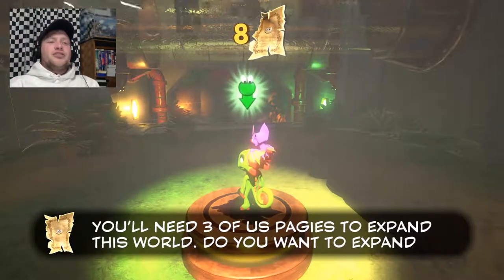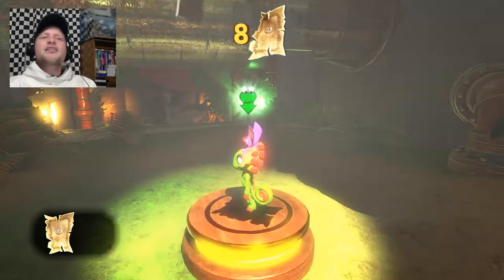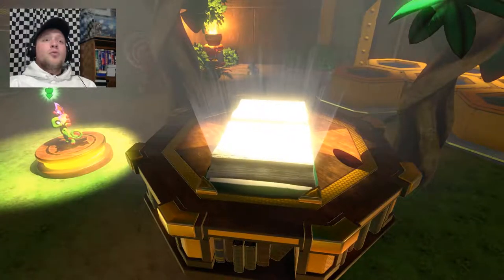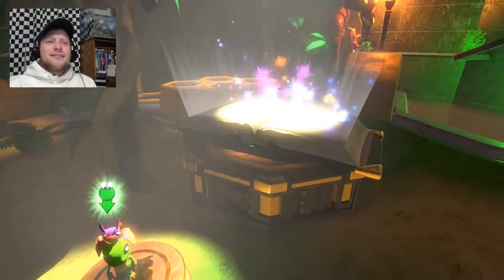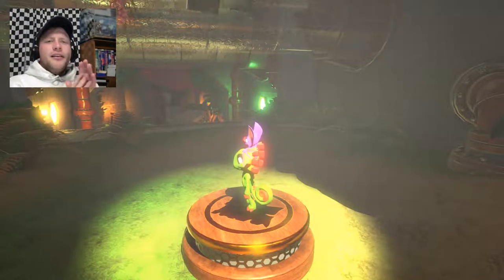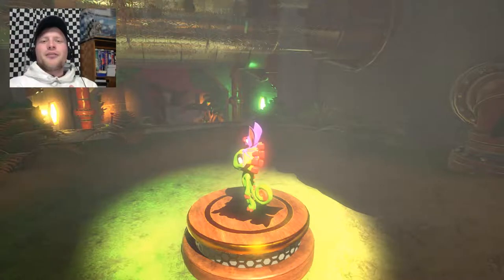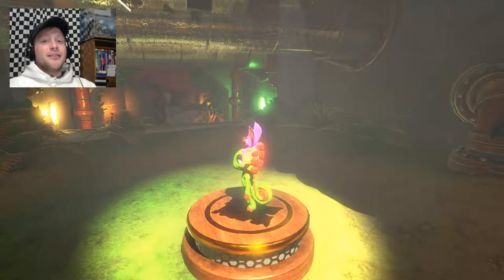So I can either explore in here to find bigger places or make this one bigger. Let's see what Pagey says. 'You'll need three of us pages to expand this world — do you want to expand Tribalstack Tropics?' Why not! Oh, they do a nice cute little dance. So I'll go ahead and end this episode here. We'll go back into the expanded world and check out what's different. Thank you so much for watching — if you like this video hit that like button, leave a comment. If you like my content hit that subscribe button, and as always, I'm Ezmer2Dragon — happy adventures!